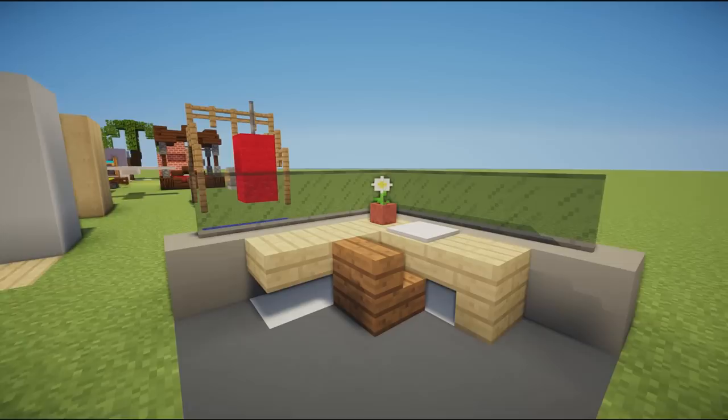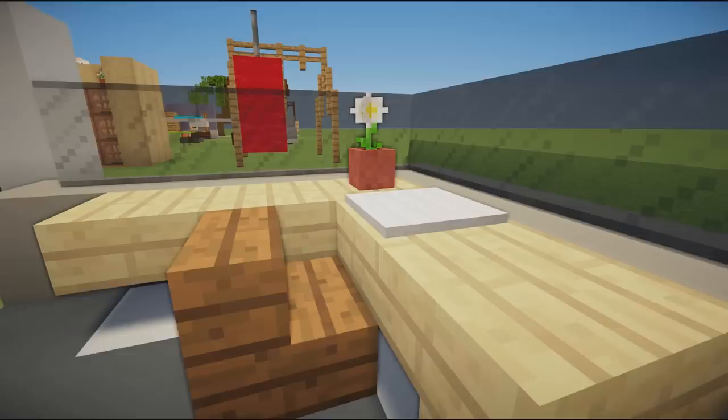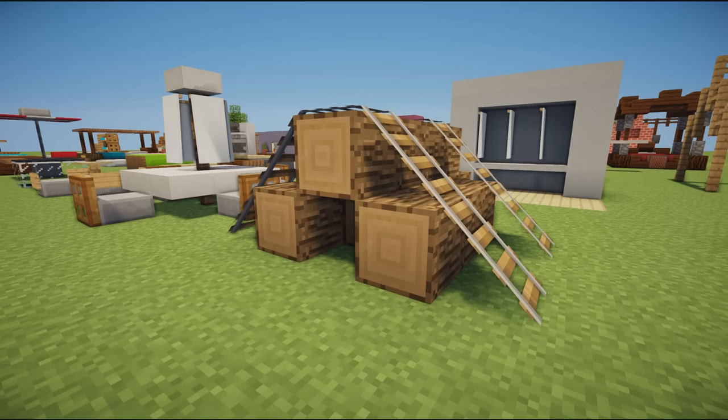Moving on to our next row of furniture, we have an office desk design — more of an industrial style where you'd have lots in a row with glass barriers for privacy. Then we have a simple desk design using stairs and slabs with a chair, a pressure plate as a laptop, and a little plant on the table. This will look good in any large office space.